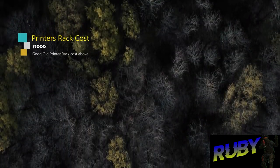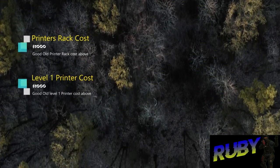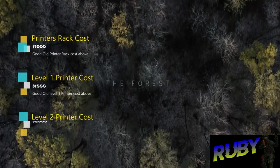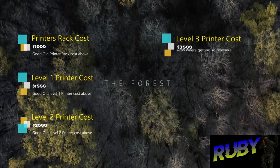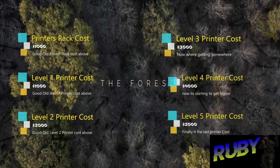To begin with, the rack costs $1,000, followed by the level 1 printer costing $1,000, level 2 costing $2,000, level 3 costing $3,000, level 4 costing $4,000, and level 5 costing $5,000.